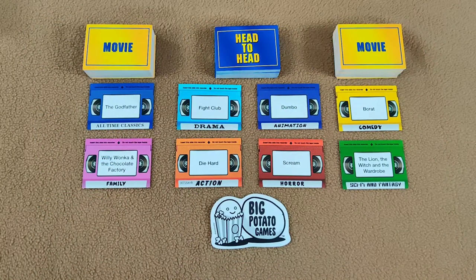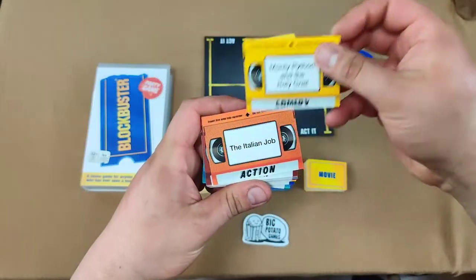The way to win in the Blockbuster Party Game is to be the first team to collect eight different genres. All the face-up cards I have, I take at the end of my round. The eight different genres are: all-time classic, drama, animation, comedy, family, action, horror, and sci-fi and fantasy. Once your team has collected all eight genres, you win — and it's as simple as that.